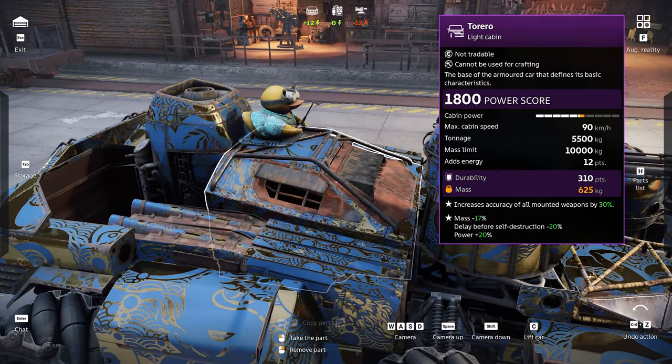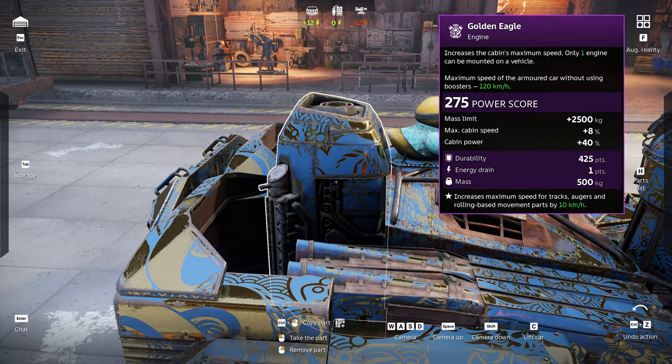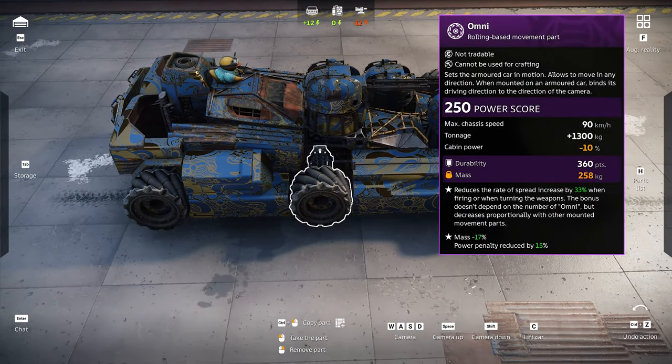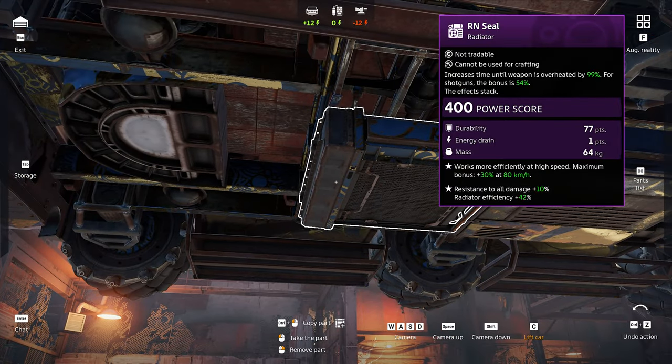The build I'm using today has three Whirl autocannons, it also has a Terero cabin because you guys don't like it when I use the Catalina or the Urbeck. We also have a Golden Eagle engine to boost the speed of our omni wheels a little bit. For movement parts we have six omni wheels, a P1 charge generator, and an orange seal radiator.